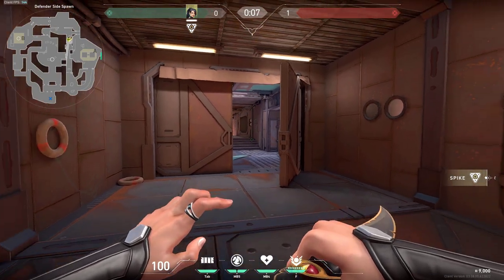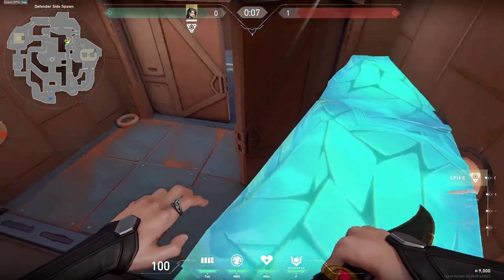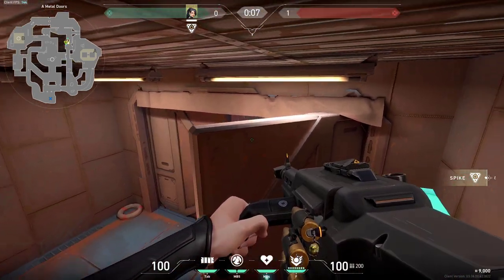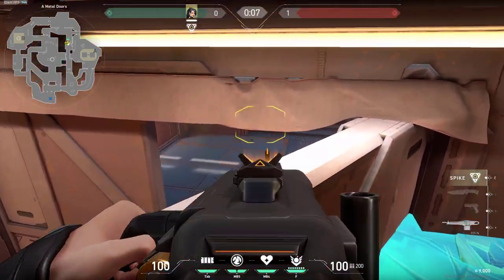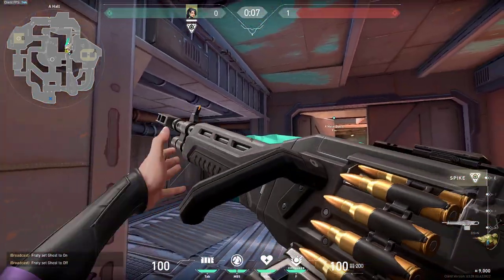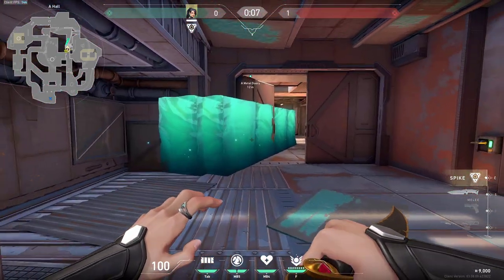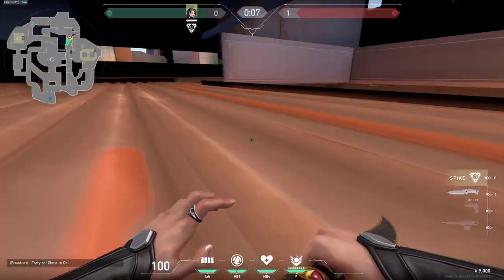At these metal doors there is a one-way wall - you should be crouching when you build this wall, otherwise you will hit this top and the wall will be broken below you. Then you can simply peek over these doors. If you build it closer just like this it's going to be a bit better and then you can see all the way here if there is anyone coming - enemies have no chance of seeing you since your head is all the way here. It's a great one-way wall to do.